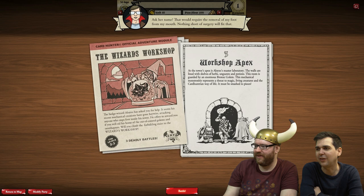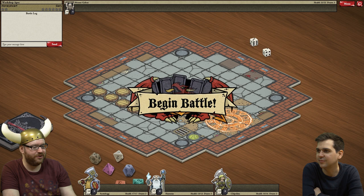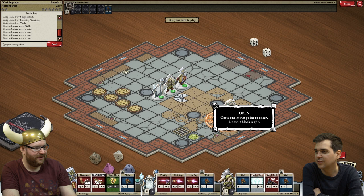No problems. Right, let's do this. Have I healed between rounds? Yep. It's just a boss - it's one guy, and he's within a rune circle thing. En garde! This is your final challenge, dear friends! Let's do this. We drew some zaps and some craps. What is that circle? It doesn't say.